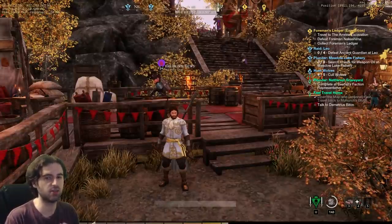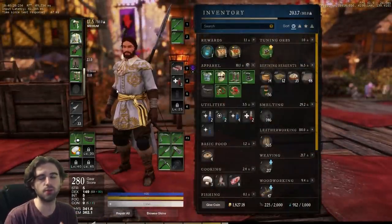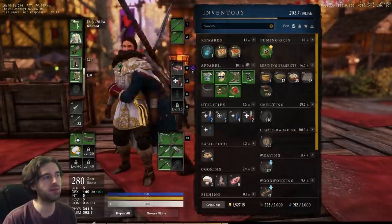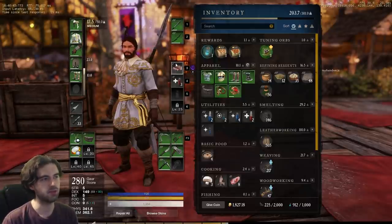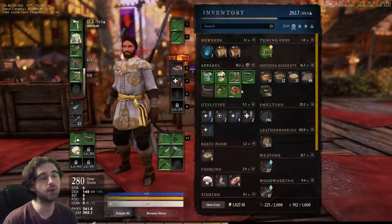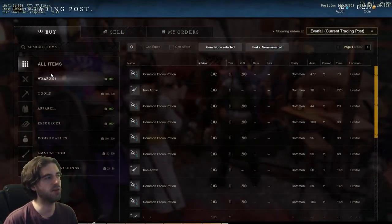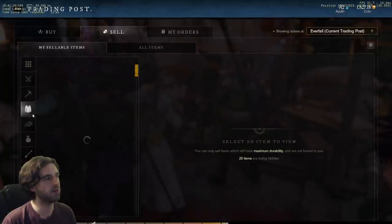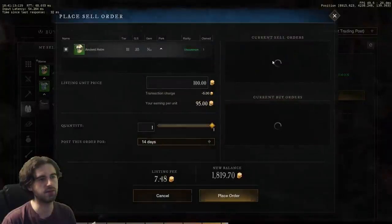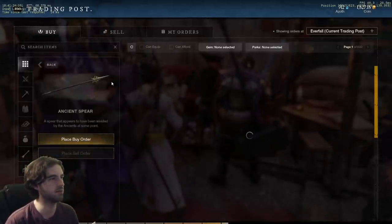Moving on to gear progression, it's pretty straightforward. While adventuring, you'll get gear rewards from quests and mobs that you kill. Putting on gear is super easy — you just drag and drop it into the different slots. You have an overall gear score at the bottom, consumables you can use, and your typical MMORPG-style inventory. Gear can be bought and sold off the trade post, along with all sorts of resources. You can filter your inventory items and list them for sale, and compare them to other items with the same name that are currently listed.